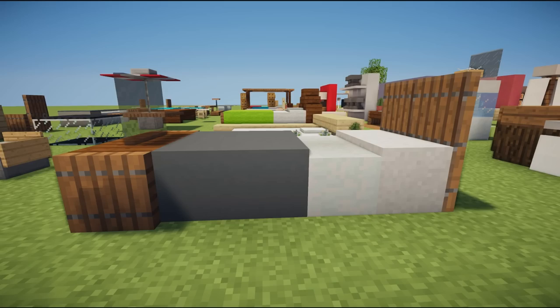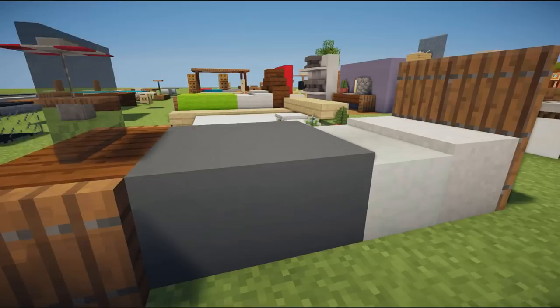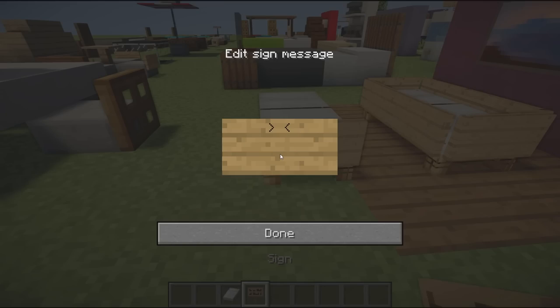Moving on, again a traditional bed this time with a TV on the end. You can change the trap doors or doors on the back to any color, the bed to any color, and the wood on the end to any color. All of these beds are pretty universal — you can switch up the materials and colors and put them into any situation.